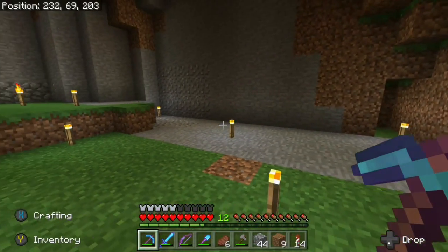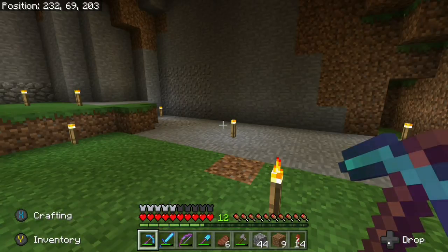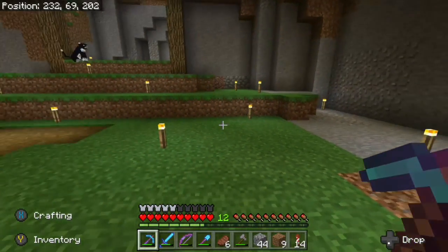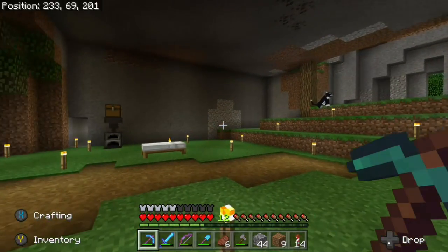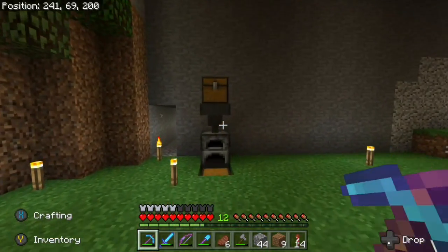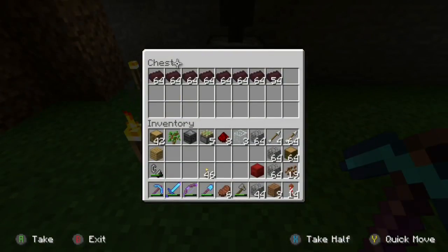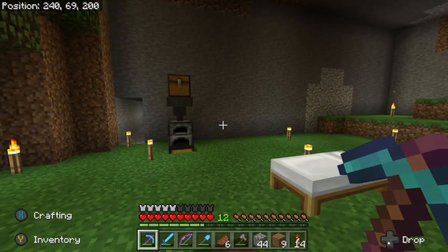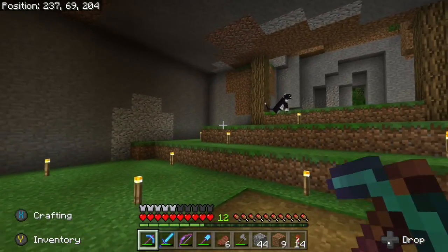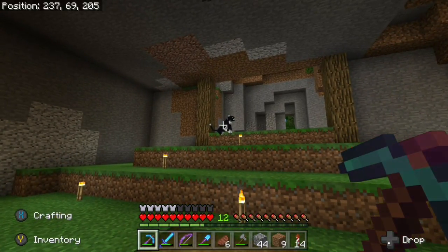After asking you guys for some help in the comments about what we should do in the foxhole, a couple of you mentioned building an auto smelter. Maybe it's because you saw this little pathetic thing right here — all I've been doing is cooking up some netherrack, I just needed a place to put it. And I think that's a great idea. The auto smelter is probably going to go somewhere over here, and I'll go over the plans in a little bit.